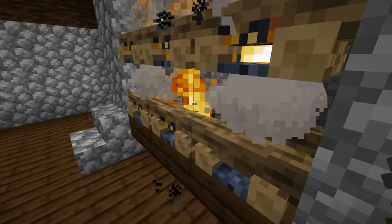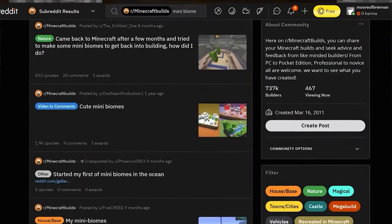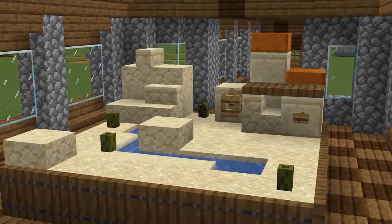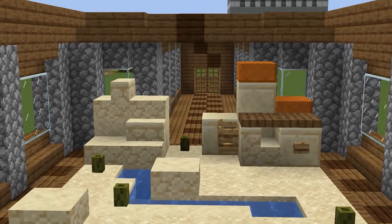Number seven. Every now and then, the Minecraft community goes through a phase where everyone builds the same thing. And my favorite era of that might just have to be the mini biomes you could see in the subreddit, because through a creative use of detail blocks like stairs and slabs, it's possible to create a scale model version of biomes that we'd usually explore.